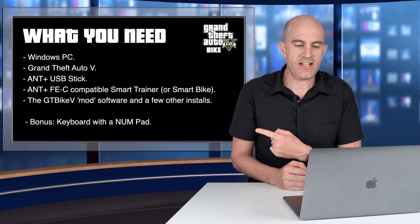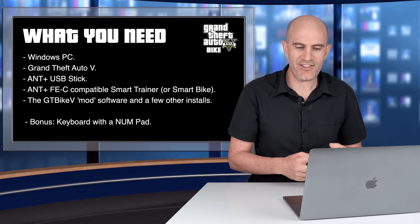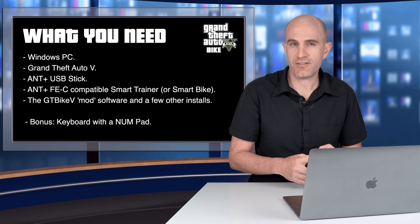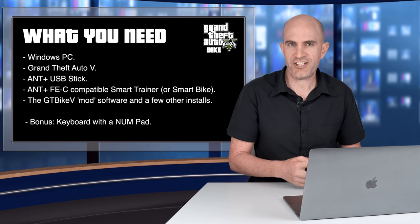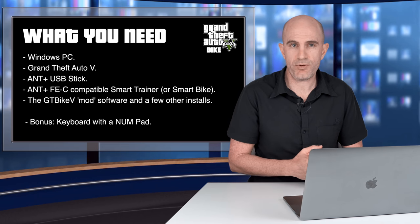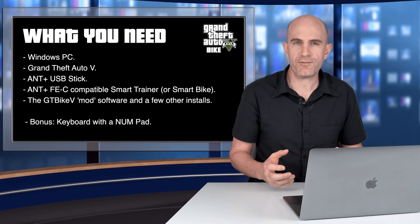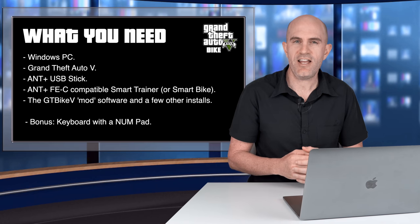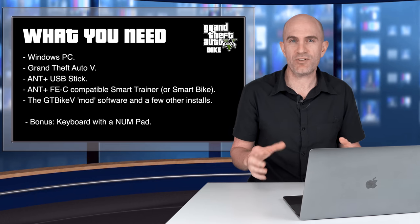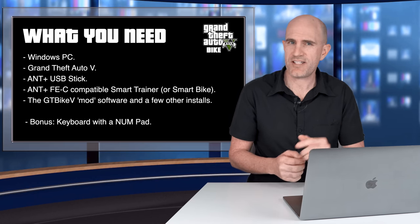What you'll need to get this working: a Windows PC or notebook capable of running games, and an installed copy of Grand Theft Auto 5 — the retail, Steam, or Epic Games version all work. You'll need an ANT+ USB stick, and an ANT+ FEC compatible smart trainer or smart bike. Support for just power meters and standard trainers may come in the future, but currently the mod only supports ANT+ FEC controlled trainers, which covers pretty much every smart trainer out there. You'll also need the GT Bike V mod software and a few other things. And it's really handy to have a keyboard with a numpad — without one, getting the mods working is a struggle, so a $10 USB keyboard is well worth it.